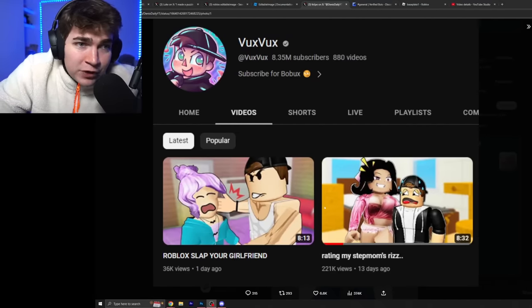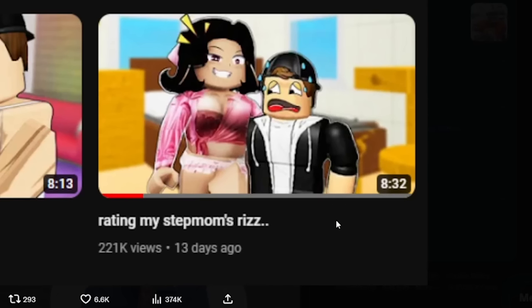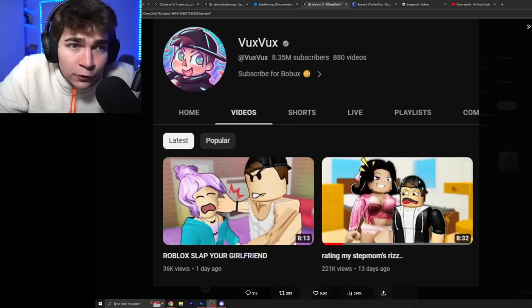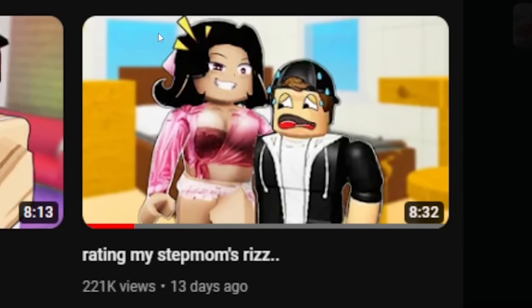Videos like 'Roblox slap your girlfriend' and 'rating my stepmom's riz.' You're probably questioning what this has to do with what I was just talking about. Well, here's the thing — when you have Roblox YouTubers with 8.3 million subscribers making videos that are basically identical to adult content, it really flips a switch in people's brains that Roblox, a kid's website, can actually be used for explicit content. This is quite obviously a thumbnail and title straight out of an adult video.